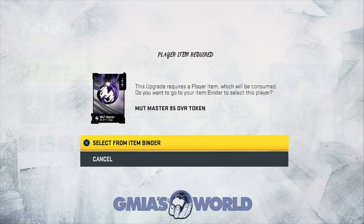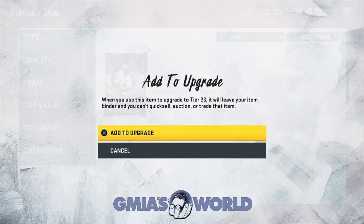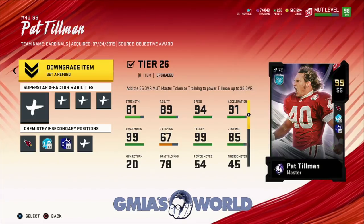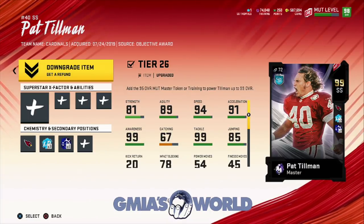Remember, if you only did it offline you will not have additional collectibles. I get guys asking, 'Bro, how did you do that, how did you get additional collectibles?' — I didn't do anything crazy, I just did it both ways. I grinded through the challenges and also did the online wins required to get MUT Master Pat Tillman. That's the benefit of doing it both ways.